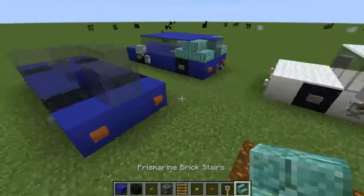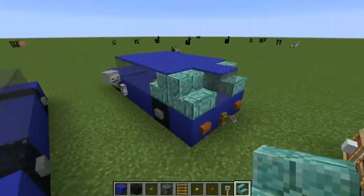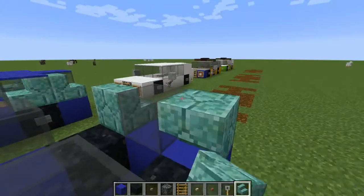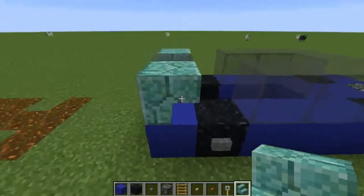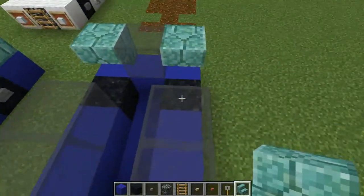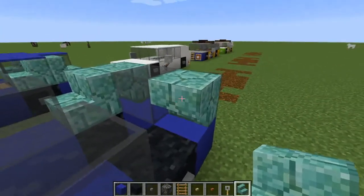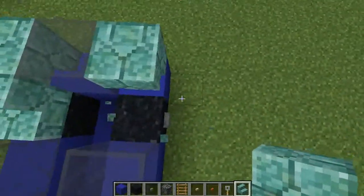There are no blue stairs in Minecraft so I am using prismarine, but you're going to want to get some stairs and just place them against the car to make a slanting effect. Alternatively you can build it flat to give a more flat effect with a little window. On top of the wheel put another stair — you can do it one way to make the window slant upwards or the other way to make it slant downwards. I am going to make the window slant upwards here.